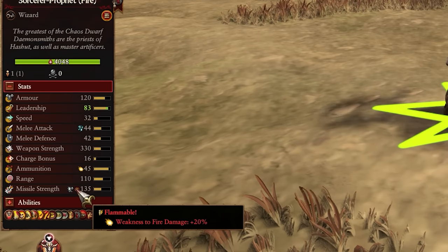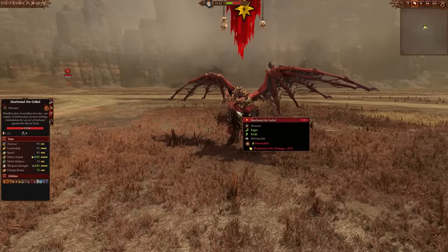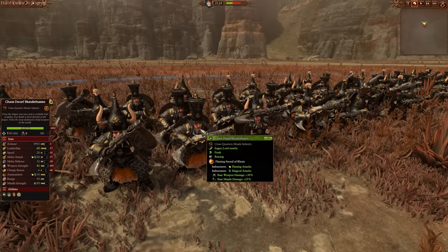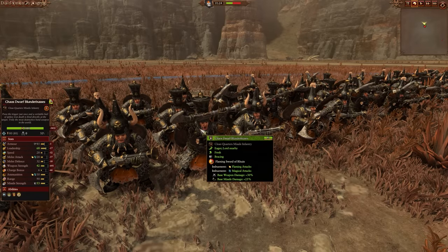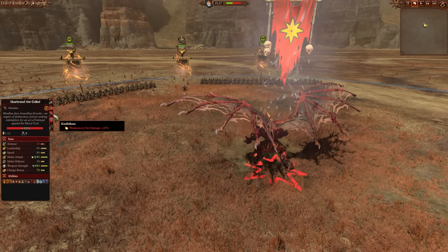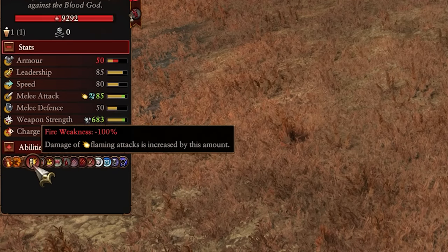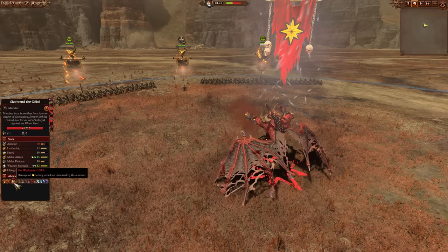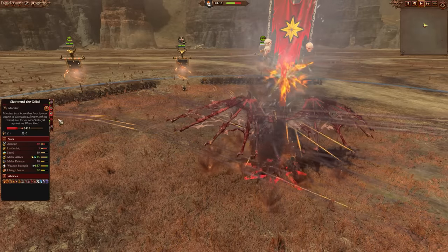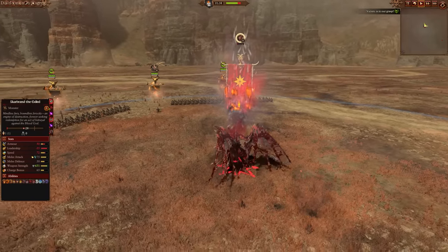It also reduces armor by 40, which is just going to help you do even more damage. To show you the Scarbrand example: we've got our Sorcerer Prophet, I've hit Scarbrand with his Flare ranged attack to light him up and give him that 20% first of all. I'm also using Blunderbusses who don't have fire damage, so we need to give it to them with Flaming Sword of Ruin, which will also set off Kindle Flame. Then we use the Vial of Hashut for that 100% weakness to fire. When he gets hit by the Blunderbusses, it's bye-bye Scarbrand. I didn't time it perfectly as Kindle Flame ran out a bit early, but still an 80% weakness to fire left Scarbrand absolutely destroyed. That minus 40 armor really helping here as well.